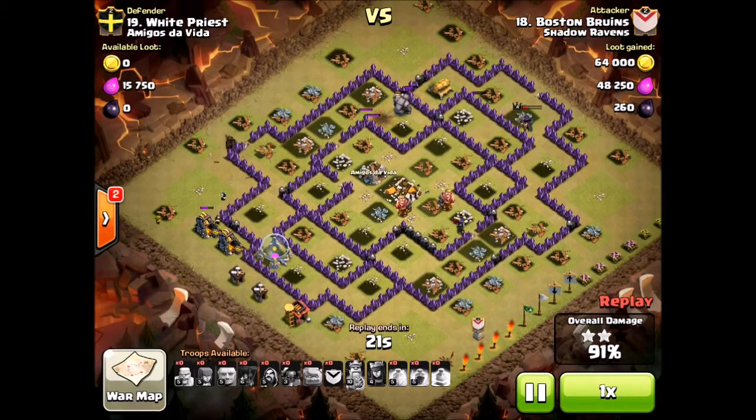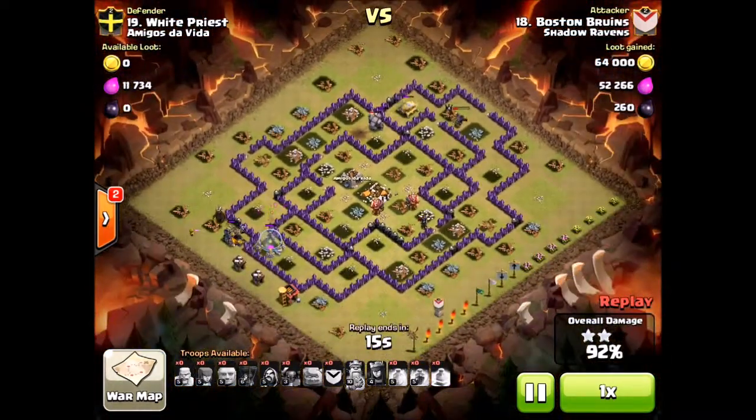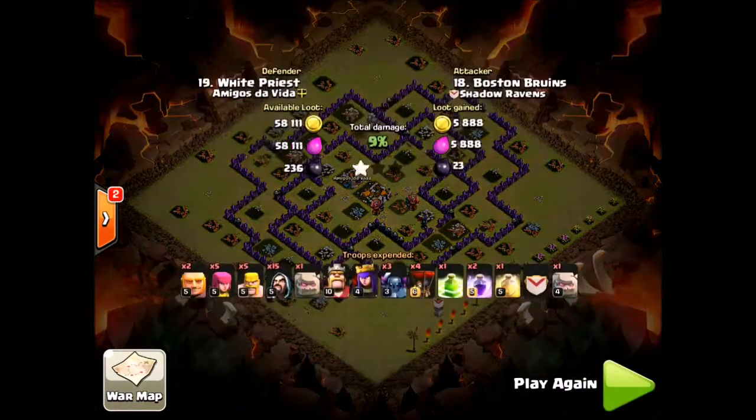So while she's killing that wall, a Pekka goes down and it's shooting at some Golems. You know what, maybe I'll take care of this cannon. But long story short, those loons really just took care of the outside defenses, particularly on the south side. Three-star attack. Like, subscribe, comment. Peace.